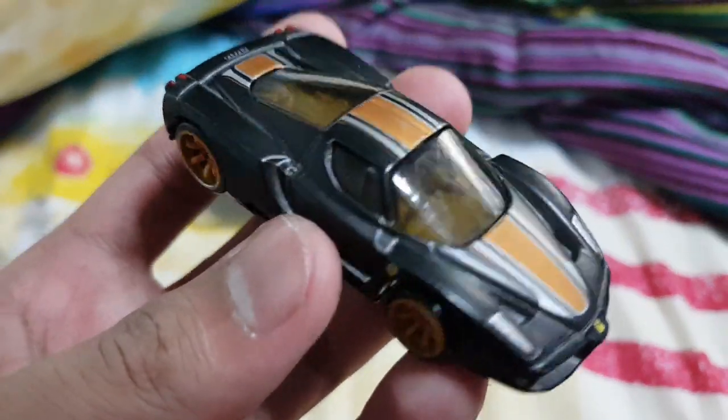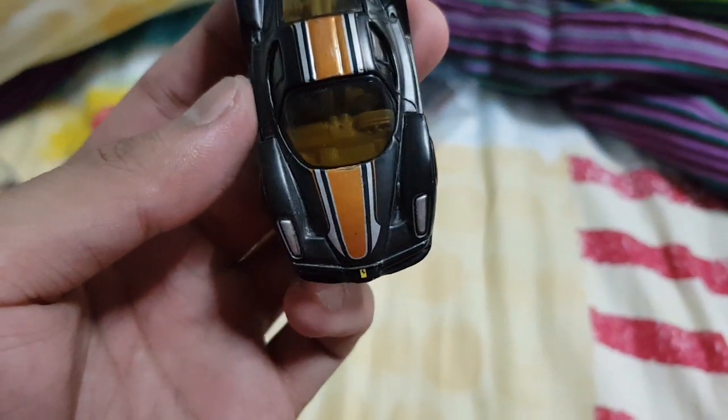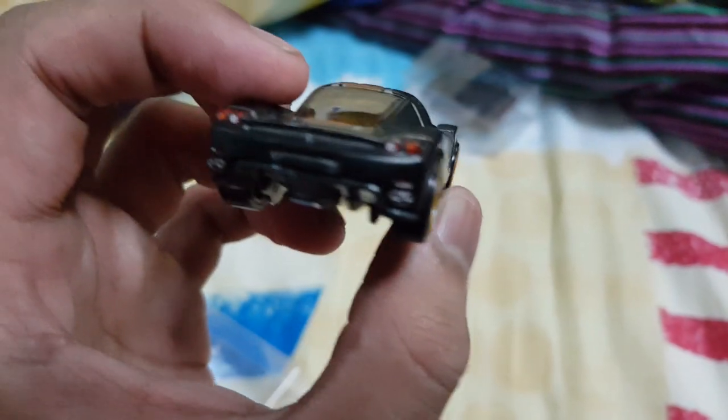We have a blue F430 with a blue interior, and now we have a gold interior Enzo. This one looks pretty cool, but the front temples are all gray with no details at all, which is rather strange.